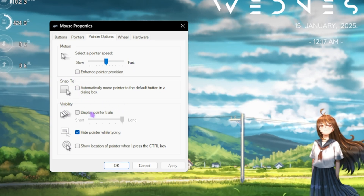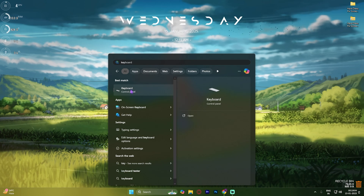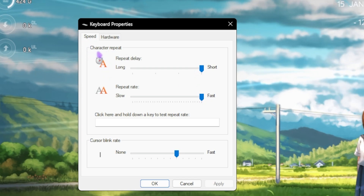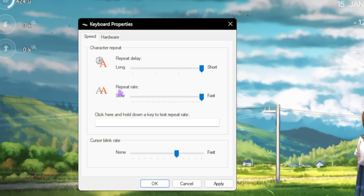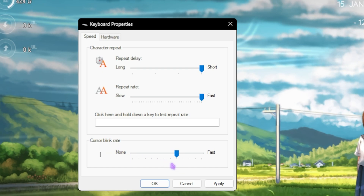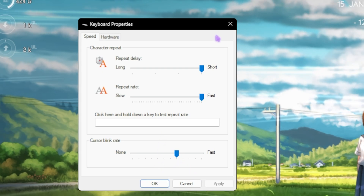Step two is keyboard properties. Search for keyboard and open it up. Head over to the speed section, find character repeat — set repeat delay to short and repeat rate to the fastest available. For cursor blink rate, set it to the fifth tick from the end. Click apply then ok.